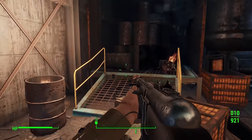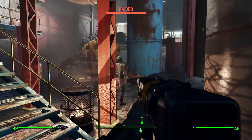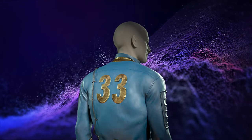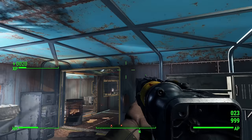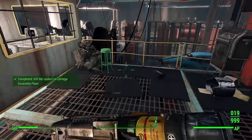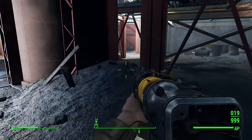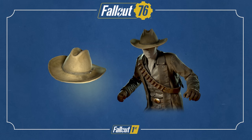As part of the promotion, Bethesda is integrating content from the Fallout TV series into Fallout 76. Players who log in by May 7th will receive the Vault 33 jumpsuit for free, and Game Pass Ultimate members will also get the Vault 33 survival kit featuring Lucy's Vault 33 backpack and assorted consumables. Both Fallout 76 and Fallout 4 have been made accessible through cloud gaming via GeForce Now. Fallout 1st subscribers gain exclusive access to the West Coast Duster and Hat through May 9th.